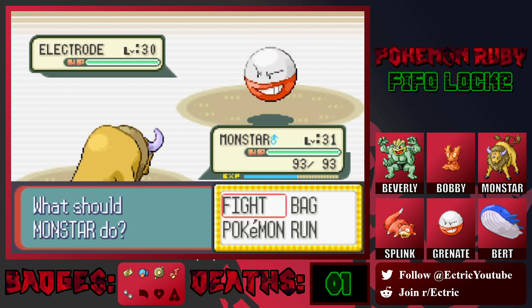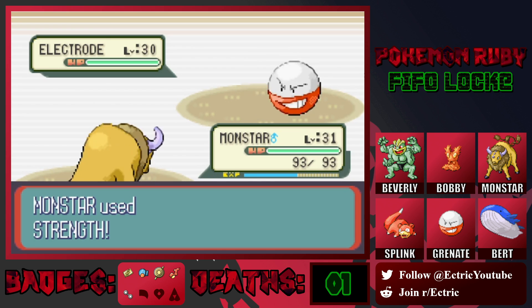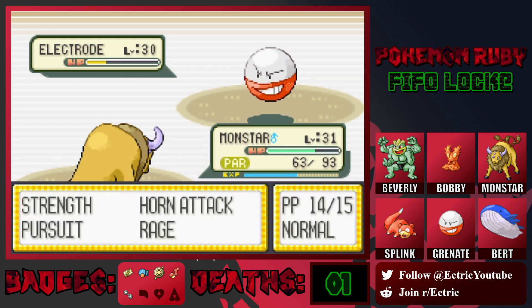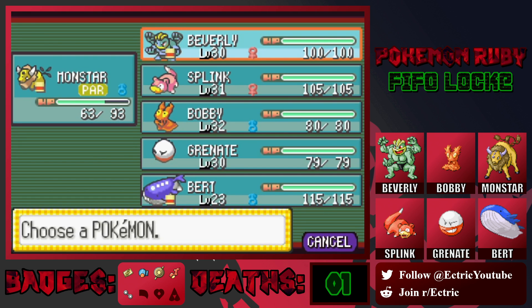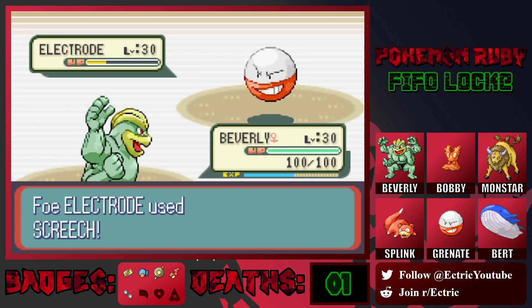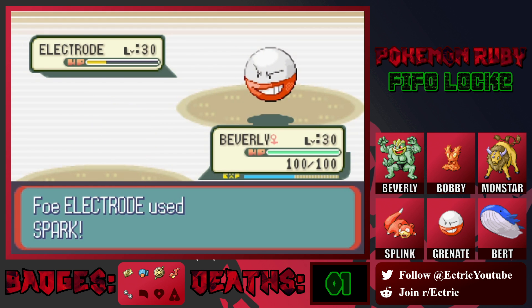Oh no, it might have self-destruct. It definitely has self-destruct, doesn't it? Oh crap, I didn't think about this. Let's hope for the best. Please don't explode. Okay, we're fine. Oh no, no. Okay, we're fine. Oh crap. So I wish I had a Ground type, and I wish we hadn't gotten paralyzed that turn — now I think it's going to explode. It used Screech, so we have to switch out of Monstar. Let's shift into Beverly; I think we'll be able to live an explosion. We should outspeed this thing with Strength. Okay, we're fine — it used Spark, it didn't use self-destruct.